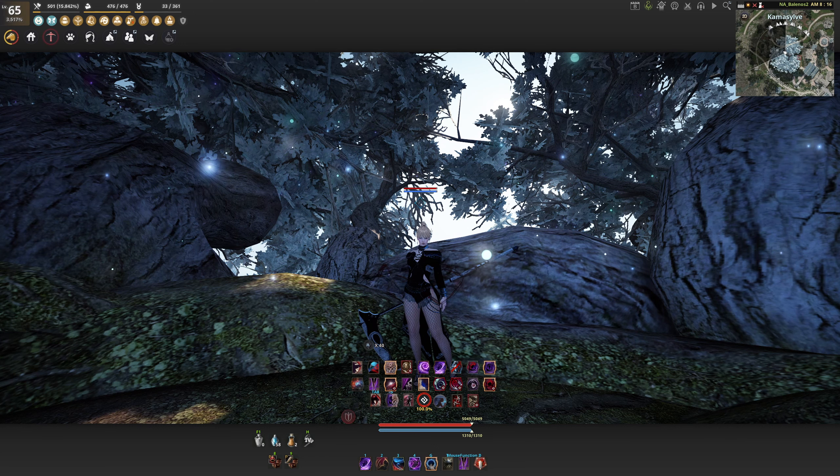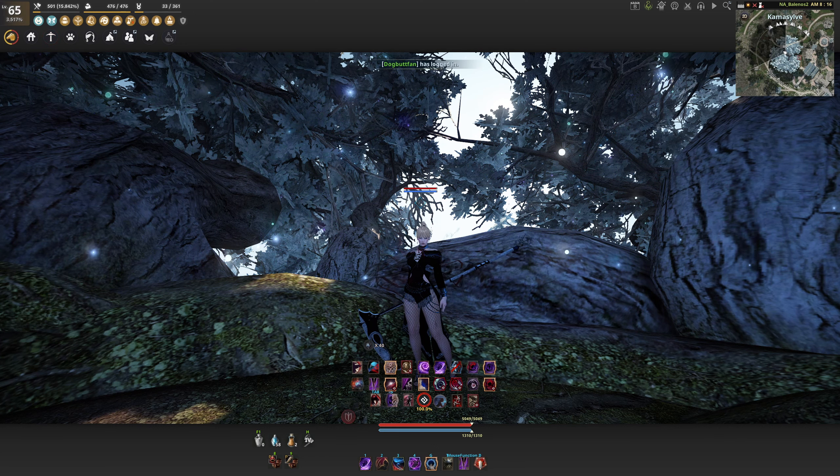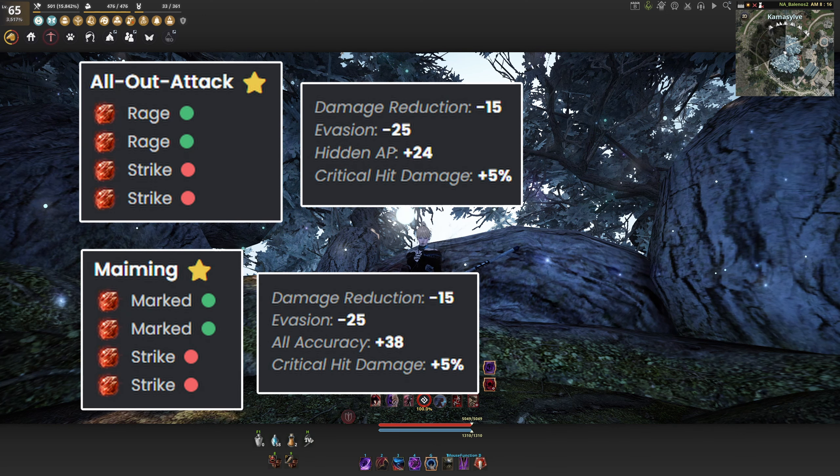These last two sets are the most expensive and higher risk, high reward options for PvP: All Out Attack and Maiming. They share the same dynamic as Train Fist and Target Openings — one is Accuracy-focus and the other is AP-focus. All Out Attack is your AP focus while Maiming is your Accuracy focus. Both strip you of some defenses — you lose some Evasion and DR — but you get a lot of AP or Accuracy in return. They're both very expensive, taking two strikes at five billion each, so about ten billion total. I basically only advise these if you're feeling super confident in your gameplay, because you're going to be a lot squishier and more vulnerable.